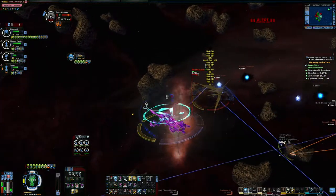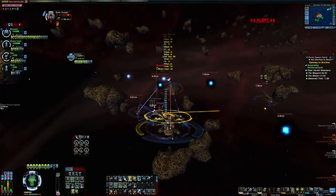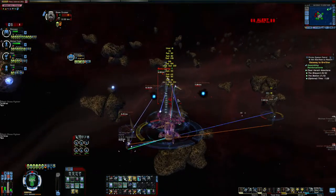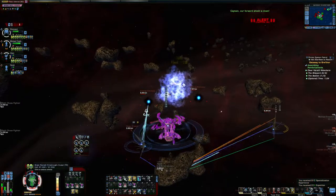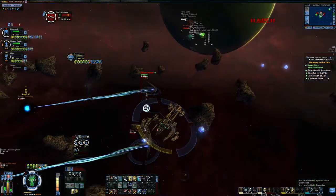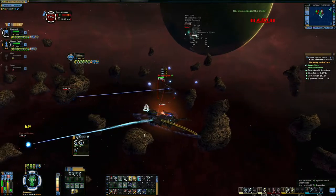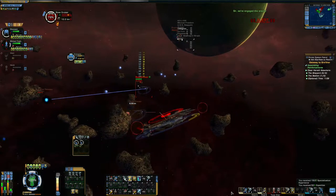I've never really flown cruisers, so this will be kind of another new experience for me — that'll be fun. Like I said, massive hull strength. If you're using beams, the turn rate doesn't matter as much. Massive hull strength, good DPS — there's not much that can beat this kind of ship, I don't think. It's a very nice ship.